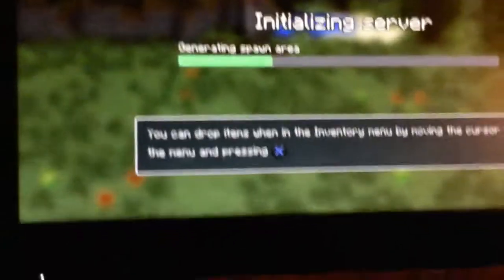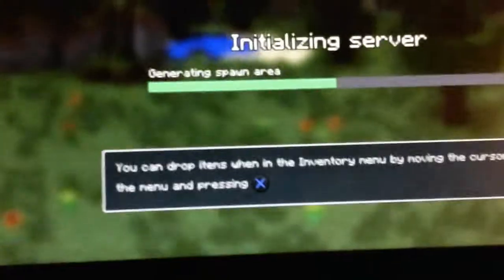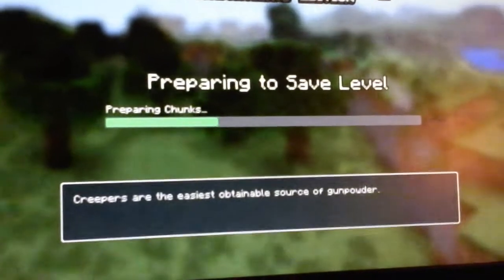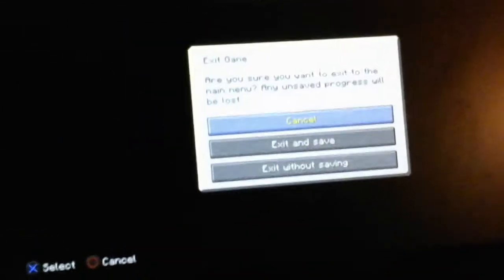I'm going to show you what to do. So, okay, you have your character and all that. What to do: Exit. Exit and save.